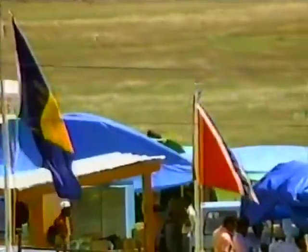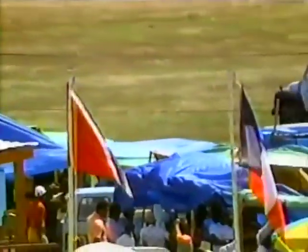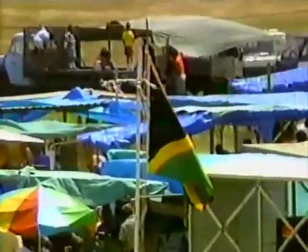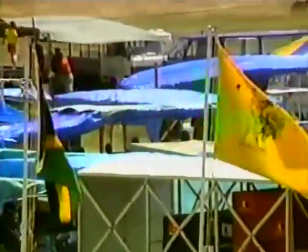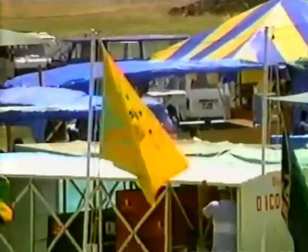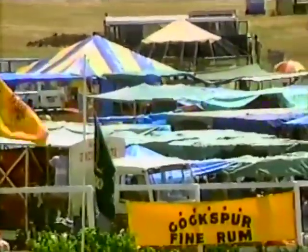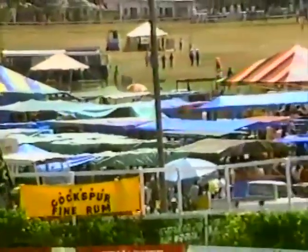We have the beautiful flags that are fluttering in the breeze — the Barbados flag, the Trinidad flag, the Martinique flag, the Jamaica flag, the Cockspur flag. They're the guests of honor today. And then we have the flag of the Barbados Turf Club. They're forming a very beautiful sight here this afternoon. But let's go to the commentary for race two.